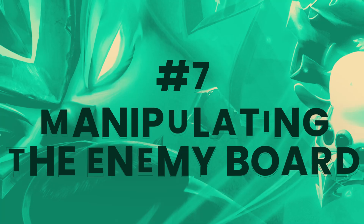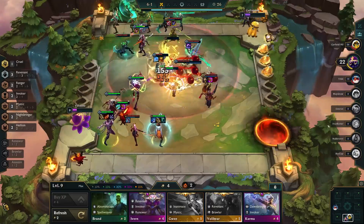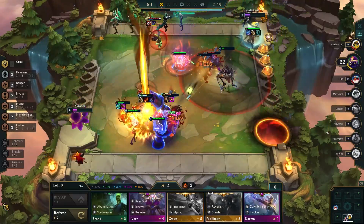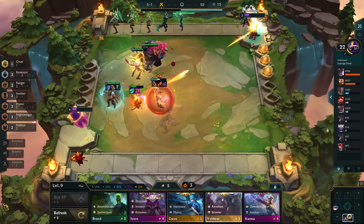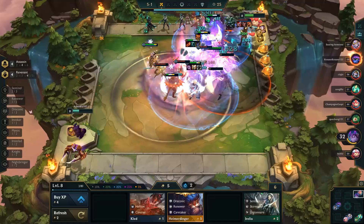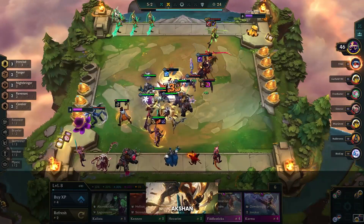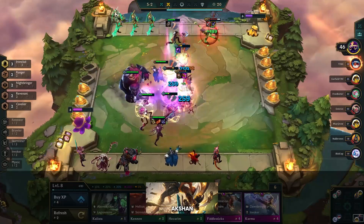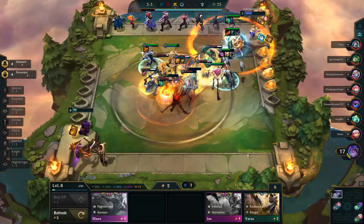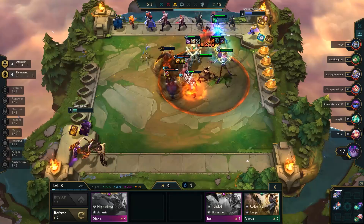Moving on, our next tip is about using positioning to manipulate the enemy board, coming in at number 7. The most common example we've seen in set 5 is backlining most of your board so that the enemy champions move forward at the start. This was mainly popular during the Tristana meta, but the idea still has uses even without Tristana. Keep in mind this isn't going to be useful for assassins and may be difficult with cavaliers, since their movement patterns happen at the same time as the enemy would be moving forward. Akshan, for example, wants to swing into the enemy backline, and manipulating the enemy carry to move forward puts Akshan in a better position to kill them. This can also help when playing against assassins or frontlines you may need to move out of position — so mess around with it and see how best you can maneuver the enemy champions to suit your comp.